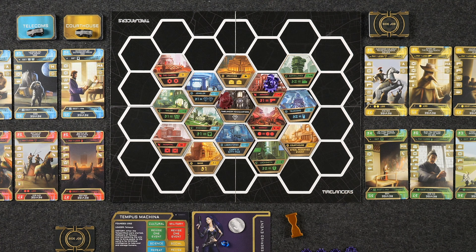Each player's time machine has nine different action spots, and to take an action you also have to spend a certain number of time gems listed above the action. For example, to take this particular action Monique has to spend one time gem — which we have. This action allows me to capture and repeat an event from modern history; that's what the M represents.